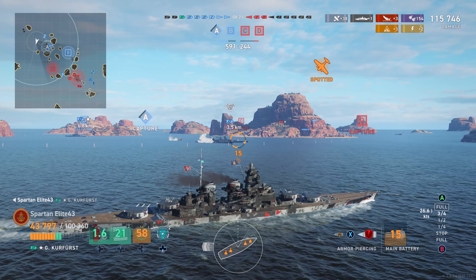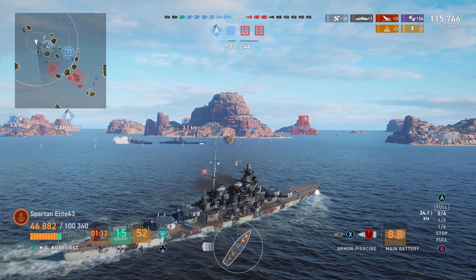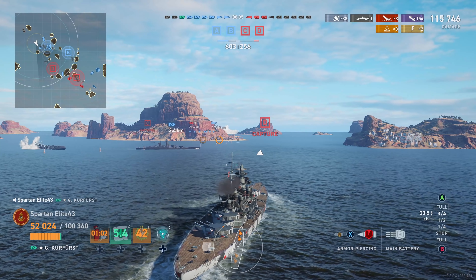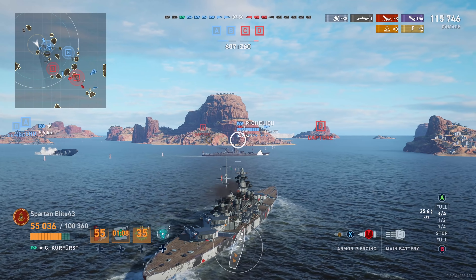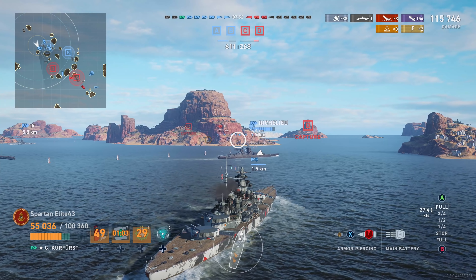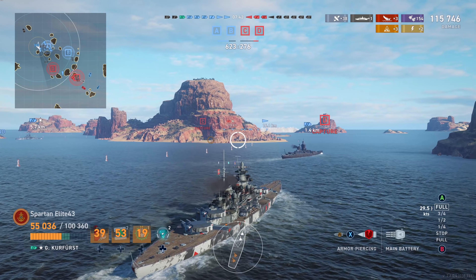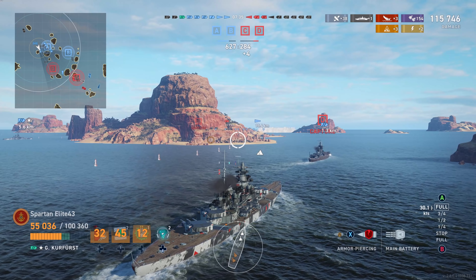We end up with 115,000 damage at the moment. We did everything that we could. We didn't get the base capped but it looks like the team is going to capture it — and luckily for us they do. We're going to push over straight into D and make our way towards the rest of the enemy ships. As you can see, 154 secondary hits in that short amount of time between the Bismarck and the Jean Bart, just absolutely tearing them apart. People are saying that you can't do damage against battleships with the secondaries — that's entirely wrong. Maybe not with the 105s, but the 150s definitely do damage against battleships when they hit. People are just not paying attention.